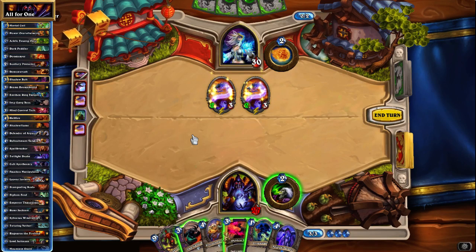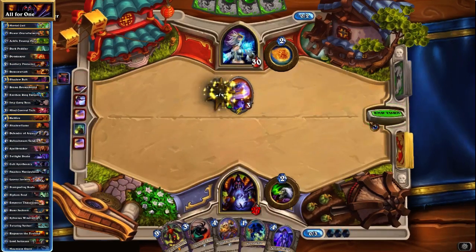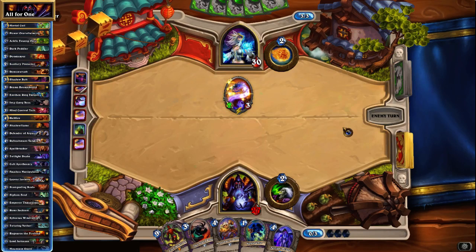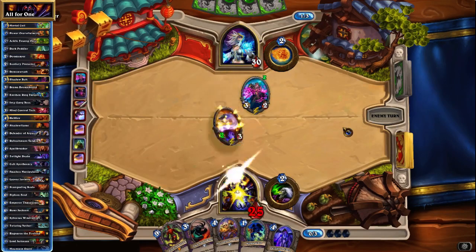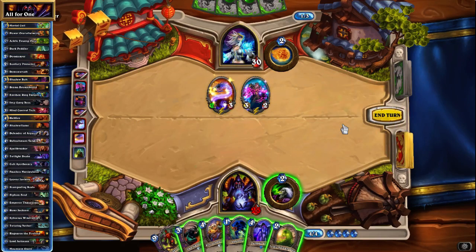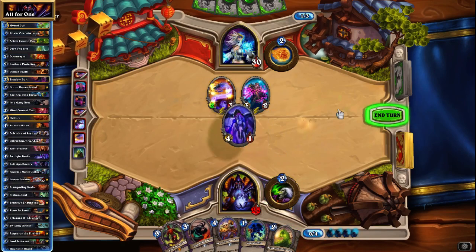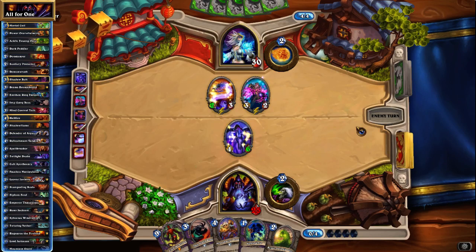I think we can grab the board again with the Twilight Drake next turn, so I don't feel obliged to play the Imp-losion boss now. We do need to do a little bit of damage control right now. I feel kinda bad about using a Shadow Bolt on something that is not a Flamewaker. I think the Twilight Drake might also serve decently in that situation, or we could go with the Refreshment Vendor here.